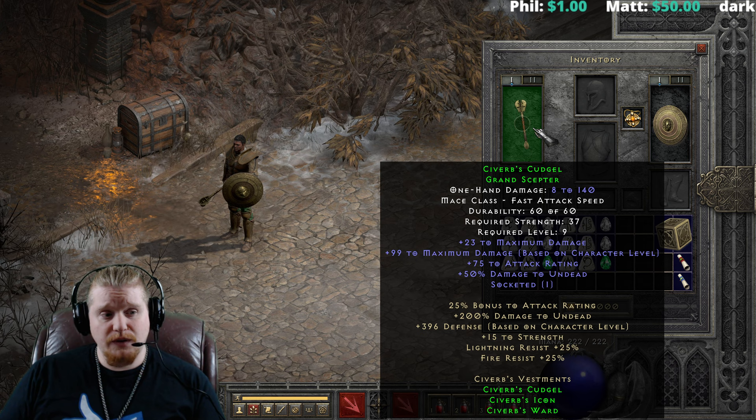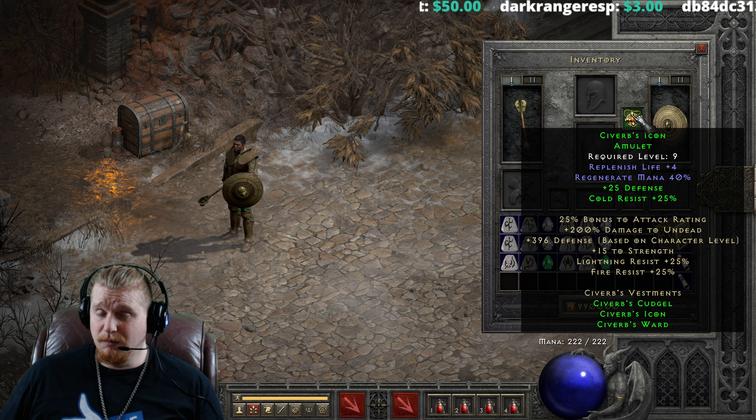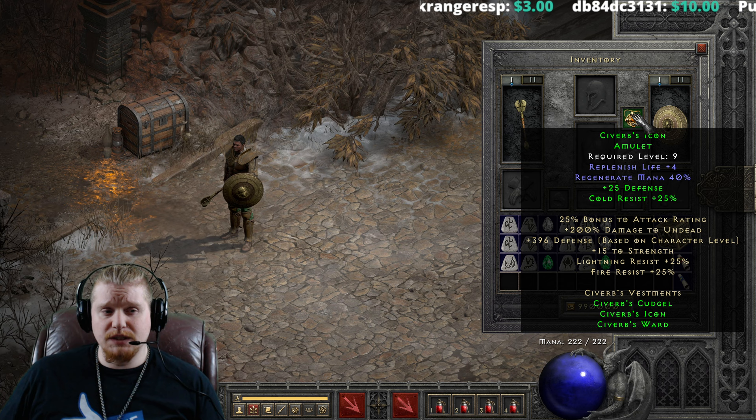We also have the amulet, which is Sivirbs' Icon — that is also level 9, with replenish life 4, regenerate mana 40% (which is pretty massive at level 9), 25 defense, and cold resistance at 25%.